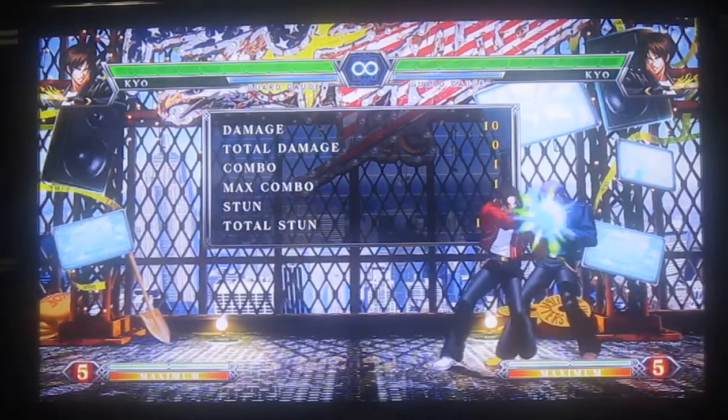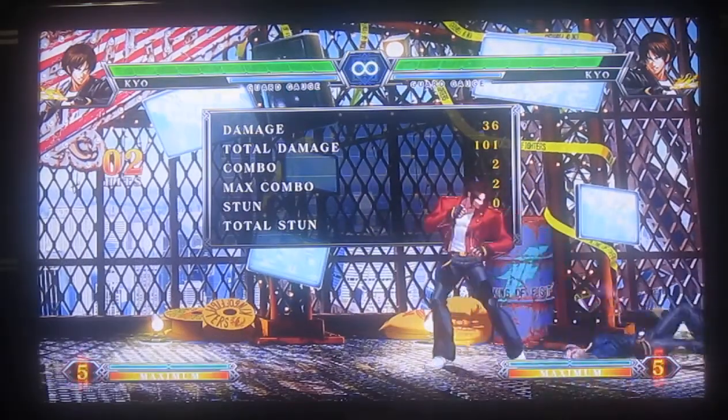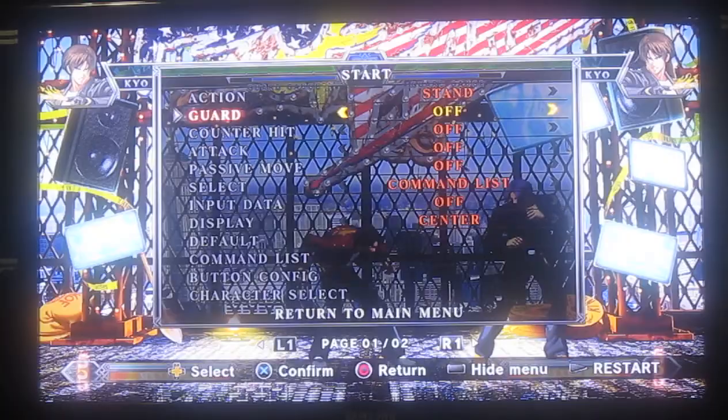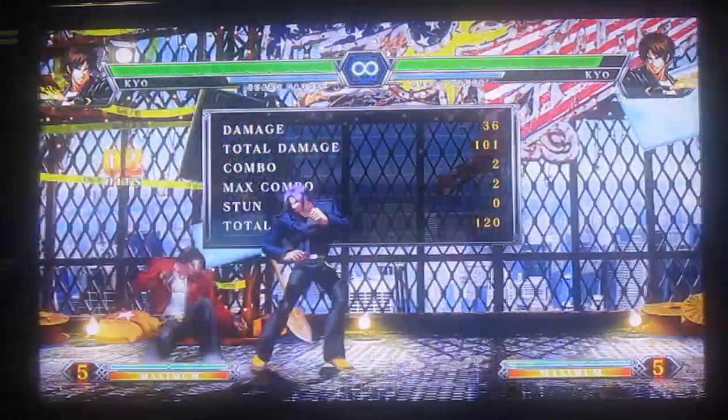Next up I'm going to go over his normal throw and his command normals. So his normal throw is a hard knockdown — you can't attack it. Because it's a hard knockdown, it's a pretty good setup. You can get a lot of things from it, like crossups, down C.